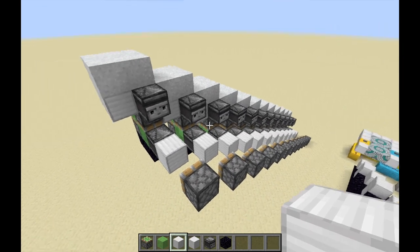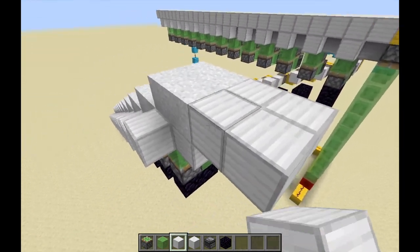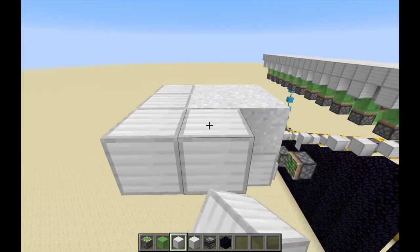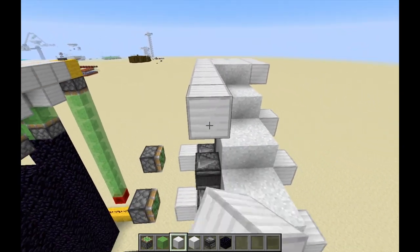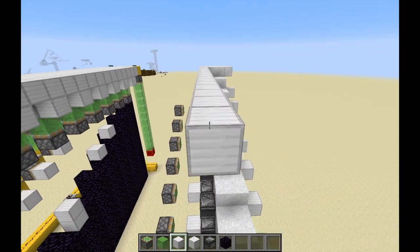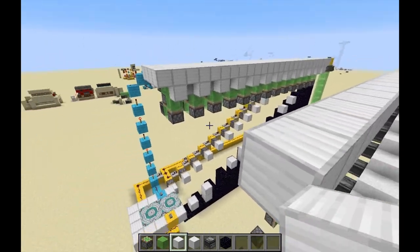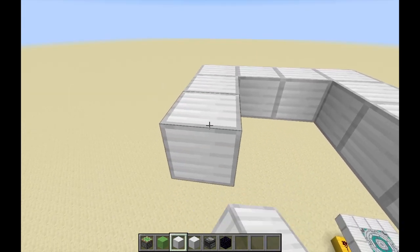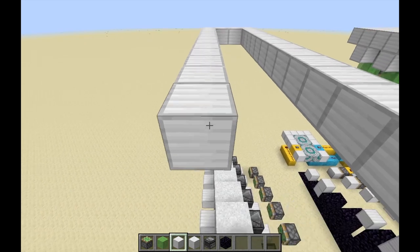Now it should look something like this, and when you get to the last machine, add another platform on the top like this, and finally surround the entire build in a loop of any block. This block will act like a stop for the flying machines, because currently the piston is pushing 11 blocks and the push limit is 12. So when it gets to these two final blocks, it will try to push 13 blocks but it will not be able to, and therefore it will stop.